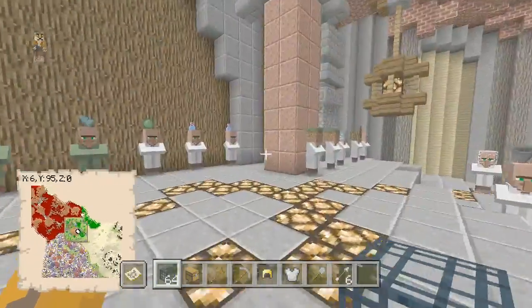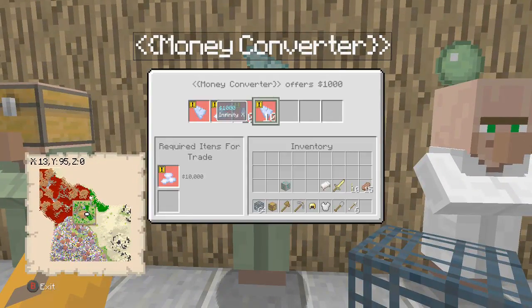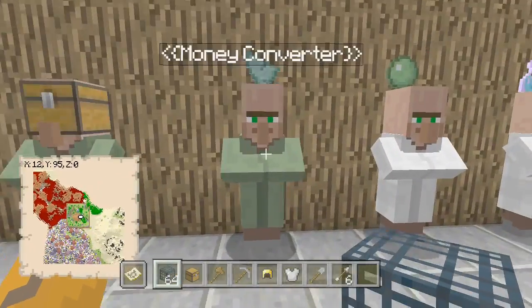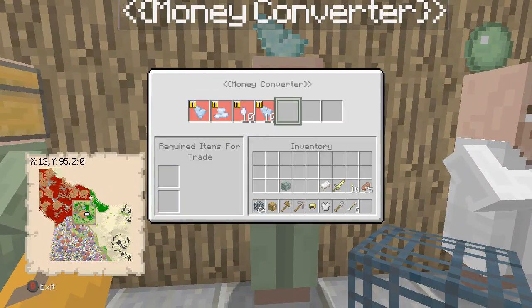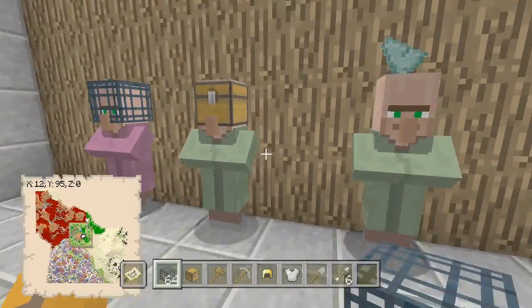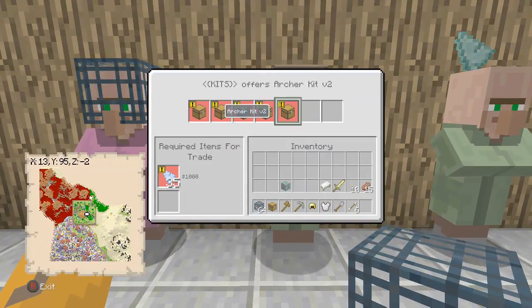One thing I don't like about this map is actually the money converter, because it actually doesn't — there are a couple of things I don't like. The commas — I feel like they should have added commas. These are like smaller things. They should have added ten thousands. That would have made it a little bit better, but other than that this map is really good.